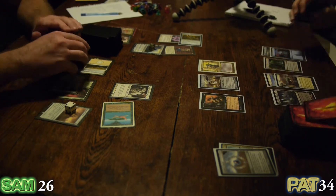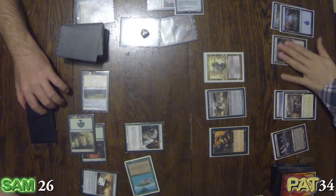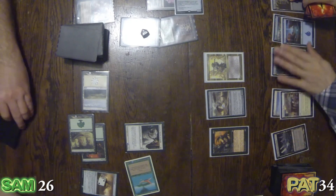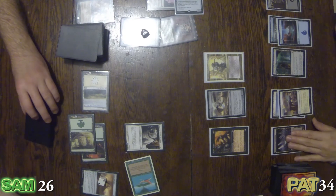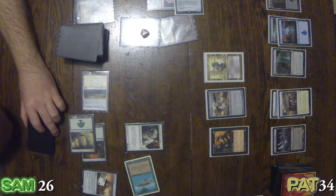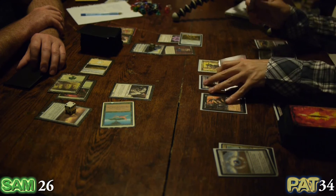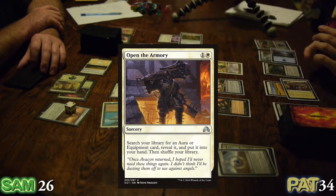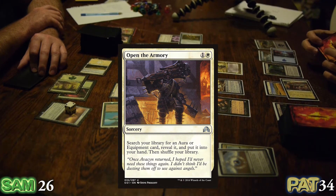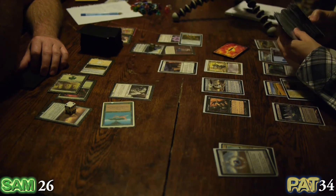Thank goodness for no land, Sam. Multani's pretty strong when you can get him out. Well, no one is stronger than Dakon Blackblade at the moment — I've just put another land into play, so he is now a 7-7. I need a second Oblivion Ring. Not good odds of that in a Commander game. I guess what Dakon Black is going to do first is open the Armory — search my library for an Aura or equipment.